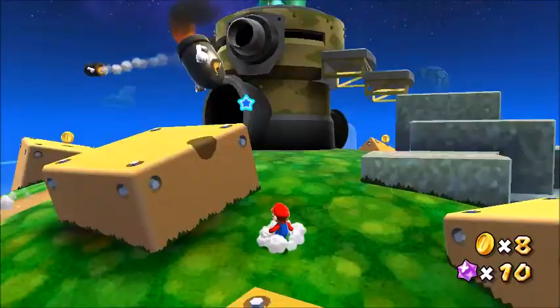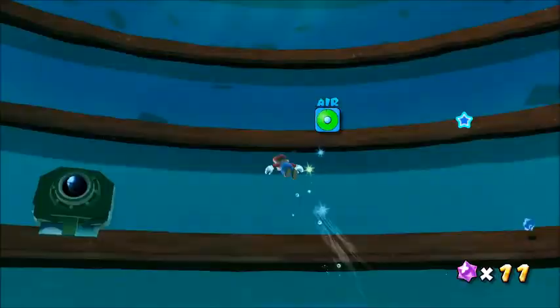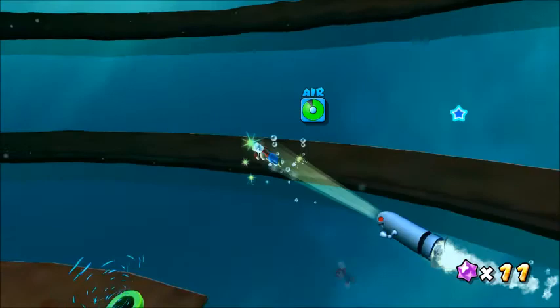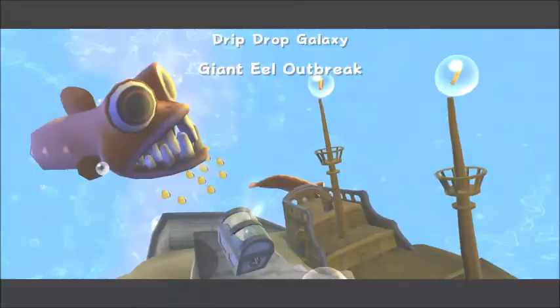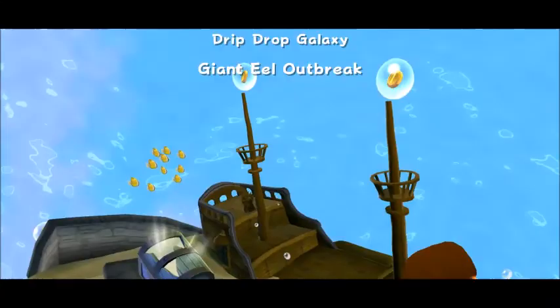In the air you got Bullet Bills, and in the water you have Torpedo Ted. Just like a Bullet Bill, Ted will chase you non-stop. You can use Koopa shells to defeat it, or lure it over to a breakable object. Torpedo Ted is pretty slow, and you encounter it in Buoy Base and Drip Drop Galaxy.